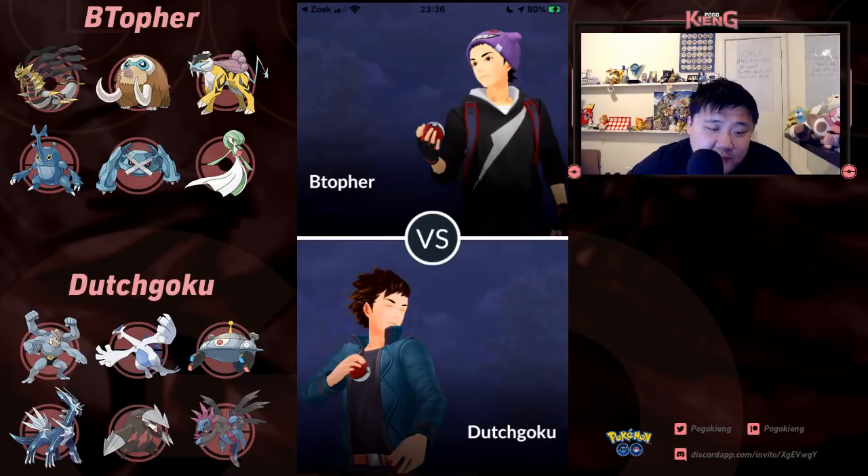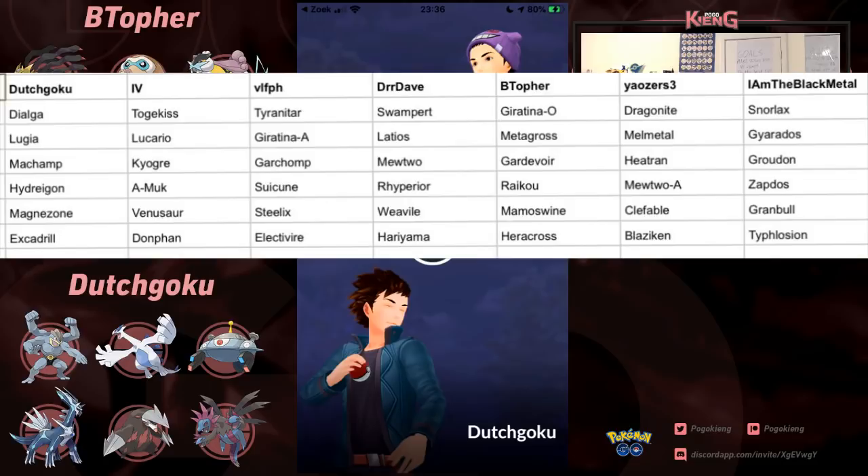His team consists of Machamp, Lugia, Magnezone, Dialga, Excadrill, and Hydreigon. Let's go ahead and take a look at the entire draft. We've seen the first round and the very typical Pokémon. I'm assuming this is the order they went in. Dutch Goku picking Dialga, which is arguably the best overall Master League Pokémon.